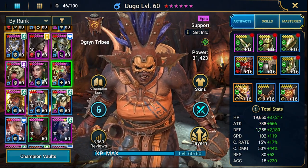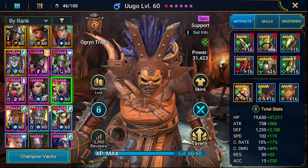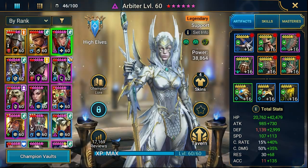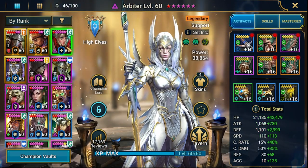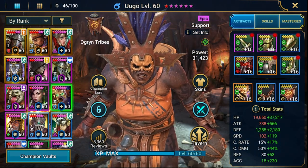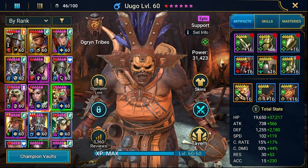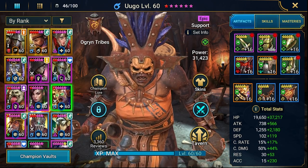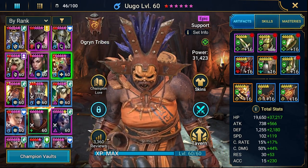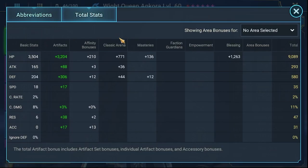I also rebuilt Ugo — she's now with a regen set so she'll be more of a survival ball, because I'm dropping Arbiter from the hydra team. That's why I need a little more sustain in the fight. Rothalos, Queen, and Mordecai are staying as they are — I pumped Queen's resistance a bit.